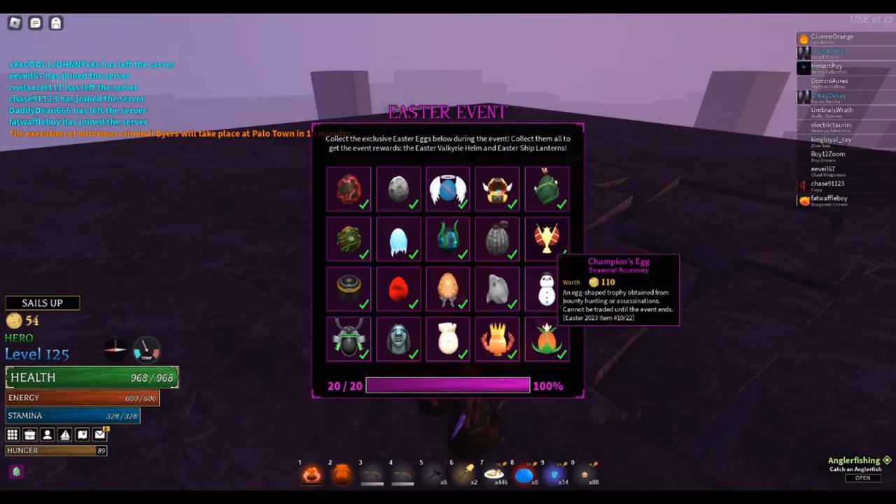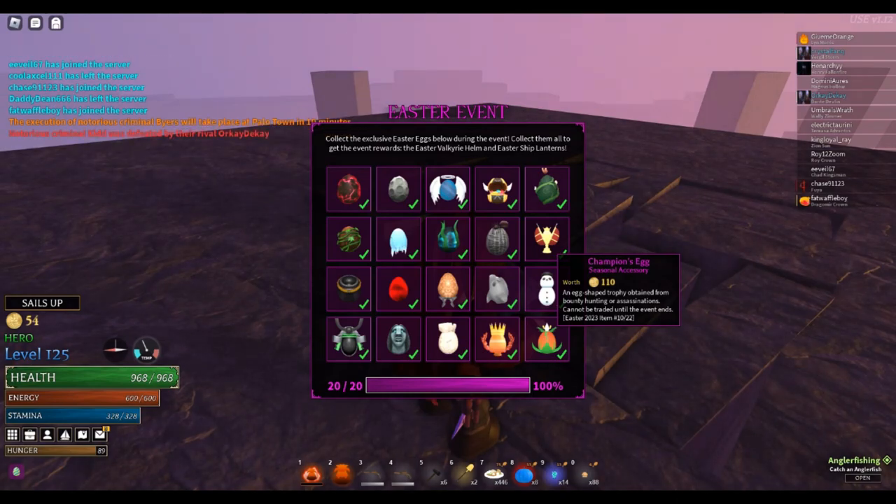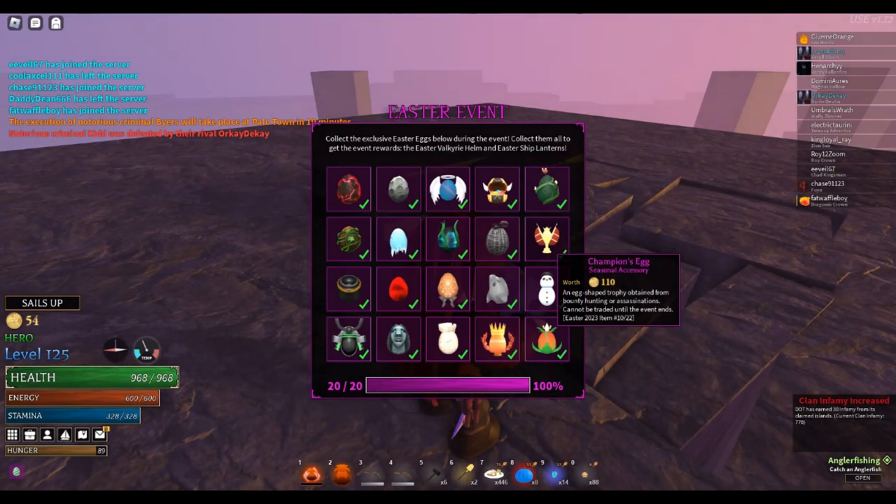The champion's egg — you need to kill players. Hunt down their bounty. You can find a bounty board and claim their paper. You have to hunt them down and you'll get the champion's egg.